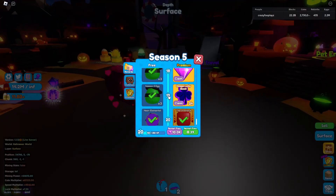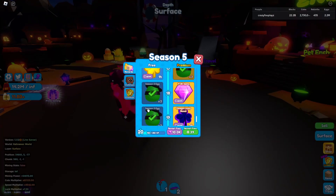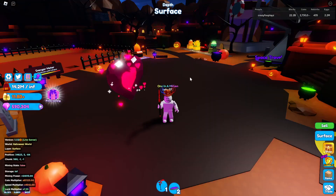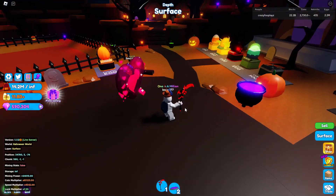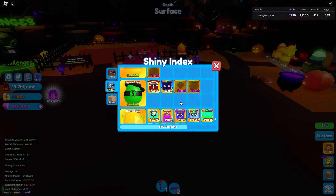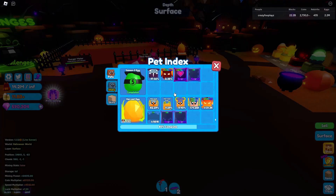By the way, this secret is from the Season Pass — specifically the Season 3 eggs. I've now restarted that pass to see if I can get myself another Soul Heart. The Soul Heart is actually probably around 1 in 2k odds. If we go to pets we can check — it's actually the first secret, and I assume there's also an ancient in this egg.